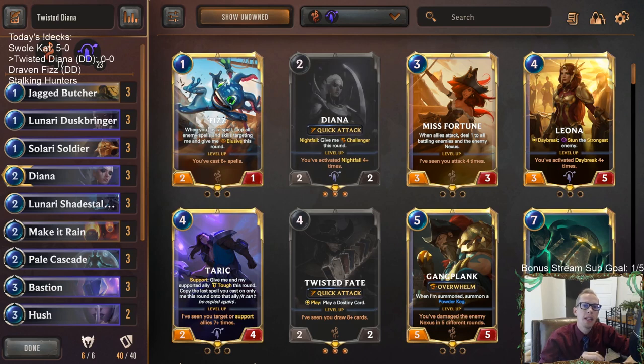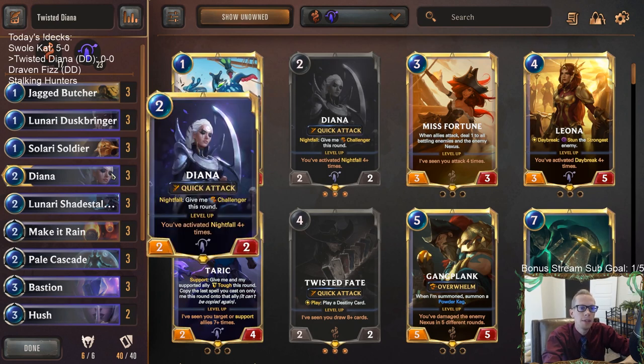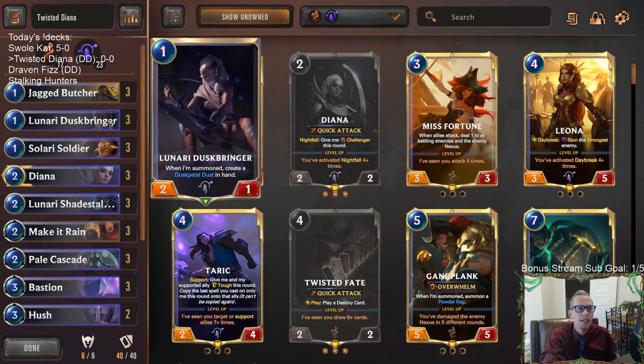Welcome everybody on Twitch chat and YouTube for some Twisted Diana. It's going to be our next deck - a donation deck where we're playing Twisted Fate with some Nightfall with Diana. We just talked about how Quick Attack and Challenger are really good together, and Diana is just a nice combination of Quick Attack and Challenger in this deck.